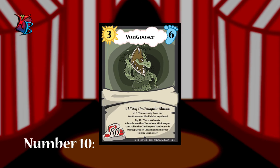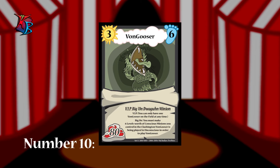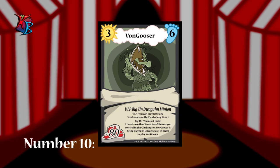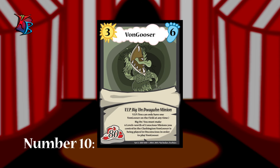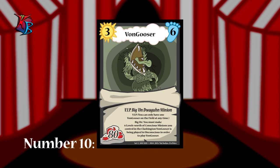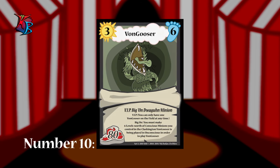The way bigon minions work is that they require a sacrifice of sorts before they can be placed onto the field. Von Gooser, for example, requires you to make 6 levels worth of minions you control in a Clashington unconscious in order to play it in that Clashington. So gaze and wonder at this big baddie's power, for this is the Von Gooser.